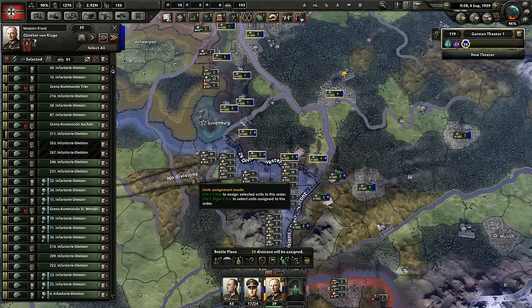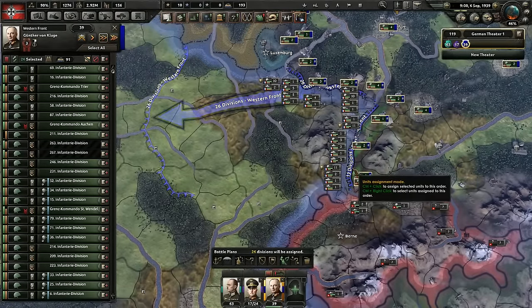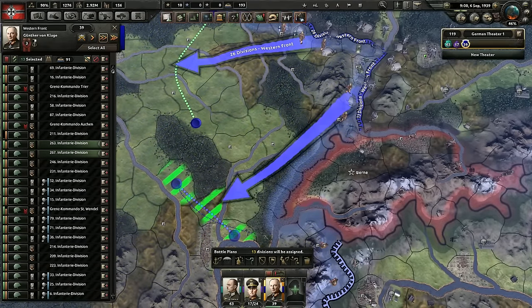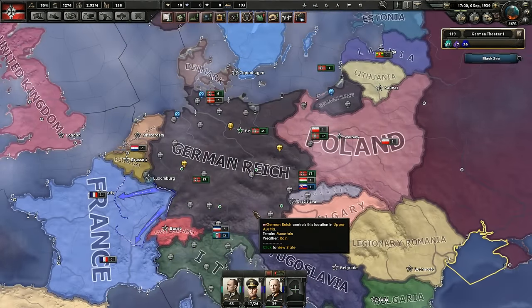Holding down Control, left-click will assign them. So: Control + left-click assigns, and Control + right-click selects. This allows us to easily hold down Control, right-click on these 13 divisions, hit X to create an offensive line, and there we go. So that's basic editing: hold Alt to edit, then click and drag. You can also right-click and drag offensive lines, and right-click and drag the fronts themselves to extend them.